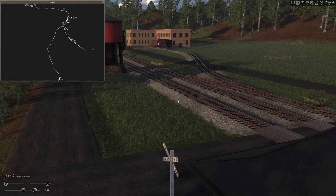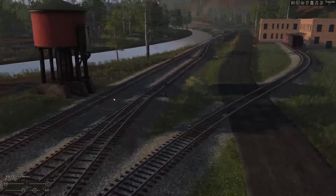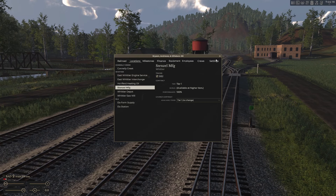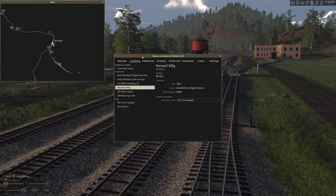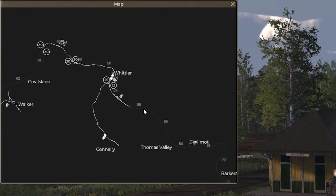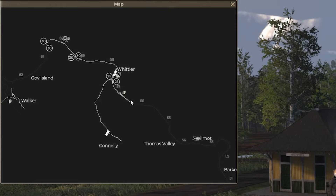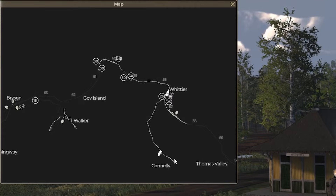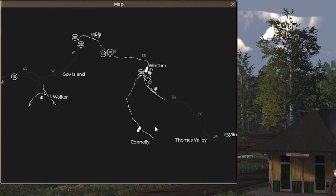In the meantime let's go take a look at Connelly, just really quick. Double check that the number one is squared away and loading — yep it is. We'll come back and check on this again after some time has passed. Coming back over here, we'll just kind of sit here waiting for a moment. Let me explain my stratagem at this point guys. If we bring up our map here, our current line runs from East Whittier up to Ella. It also has a branch up to Connelly — that's our railroad currently.